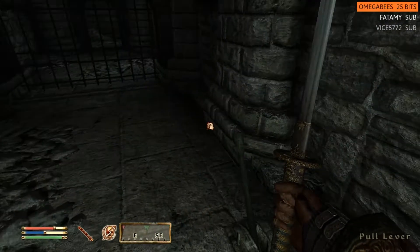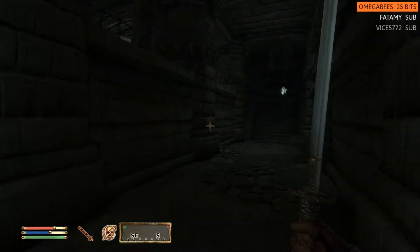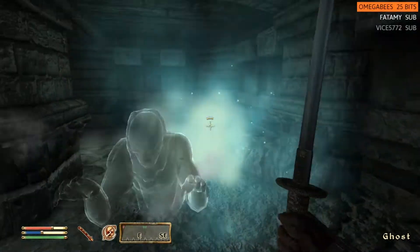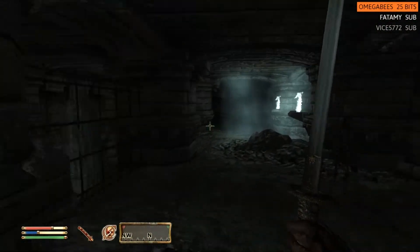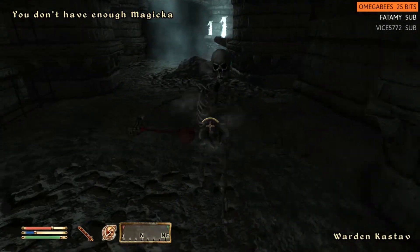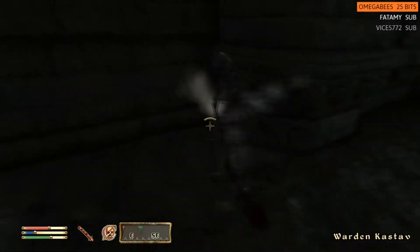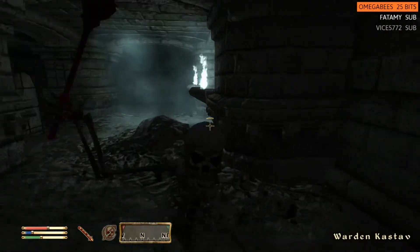This kind of looks like the other place — not very much like a prison so far. I'm sure the architect worked really hard on it, but... Hello, didn't even see you there. What the hell is that in your hand? Hyah! Ow!